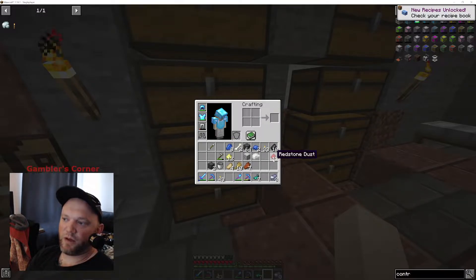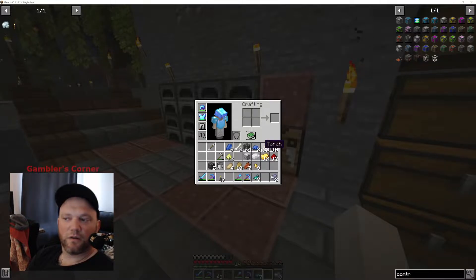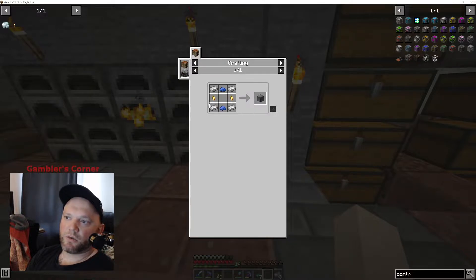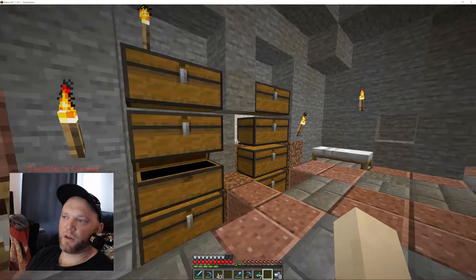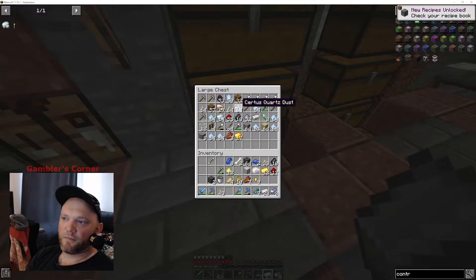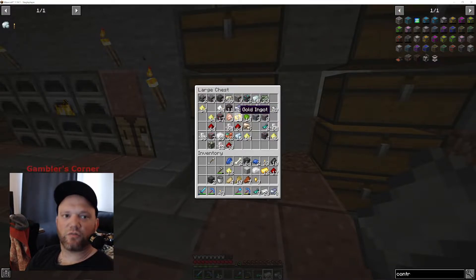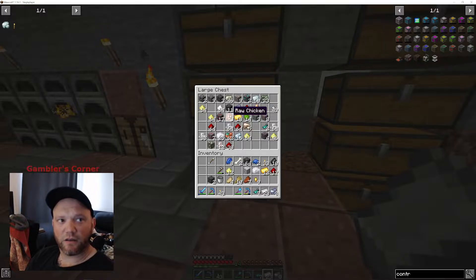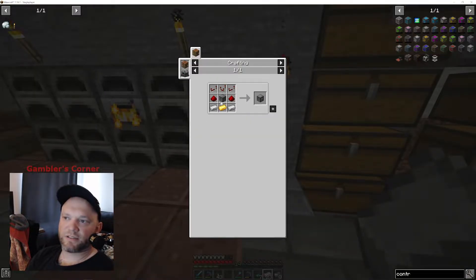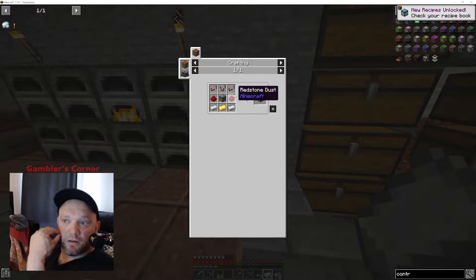Now we can go up here to our controller and make the first part: our machine frame. We don't have iron on us, so let's go in here. I made a bunch — at least started getting some of our ores broken down. This is the one I started smelting some of the ores I've been collecting over the last five or six hours of this playthrough. Now we can go in here and make our first step: making a machine frame. Machine frame done.